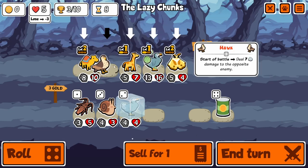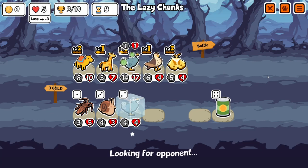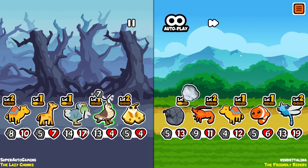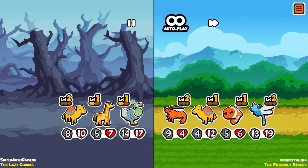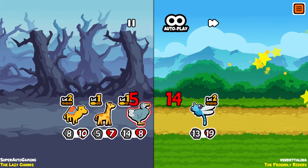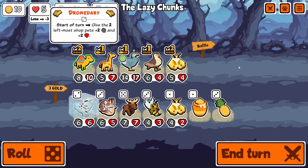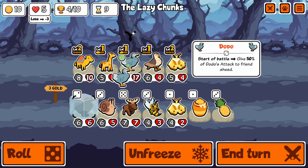Let's get back into this. We pick up a Hawk for a turn — on turn eight it can definitely do something, the seven damage is strong enough. Next turn we'll hit nine so we can get the level-up onto Dodo and hopefully get a good tier six.